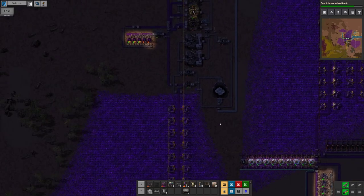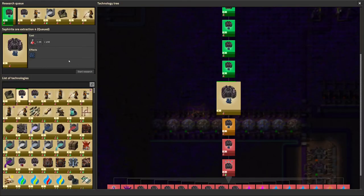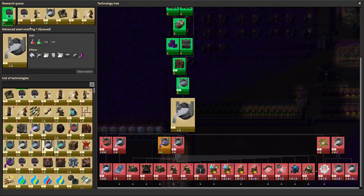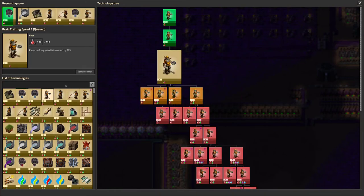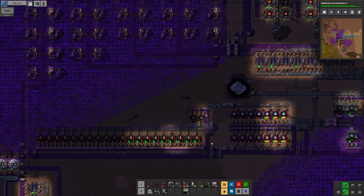I don't know what I need next. I have tin, I have steel — well, I say that I have steel, but I basically don't. Let's get steel processing going in Angels as well. We'll have to research it first, but once we've done that we can do that.